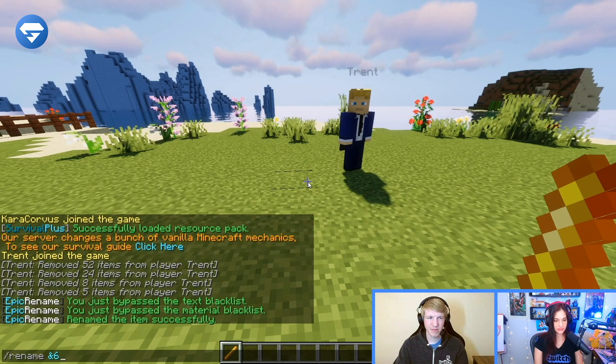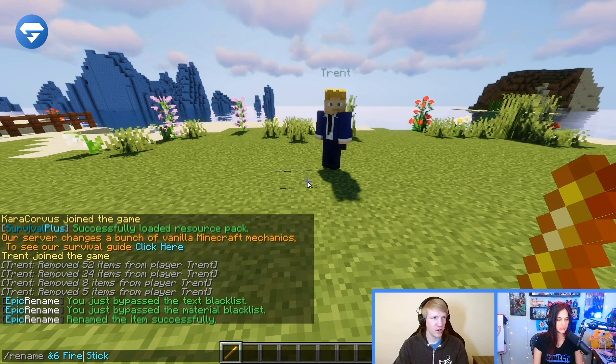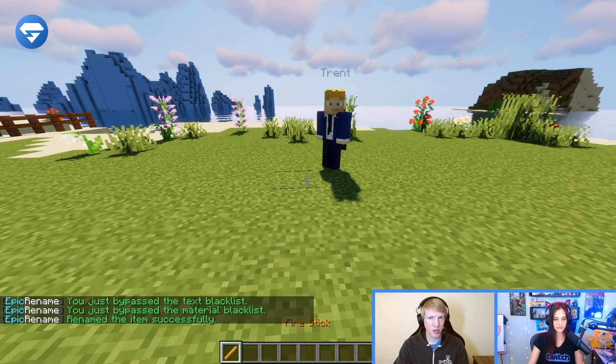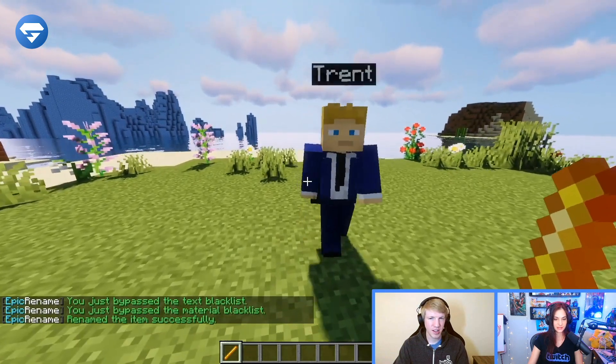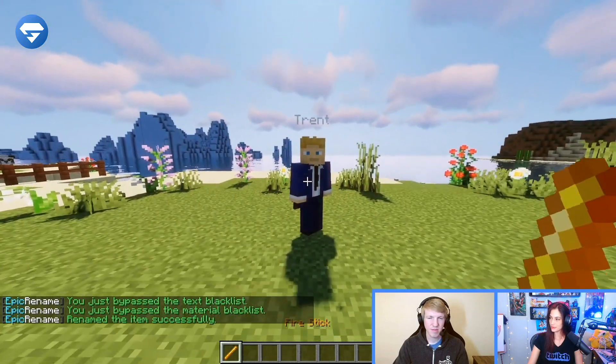And to make it a little more interesting, we're going to make the Fire Stick name a different color. So let's do that real fast. You just do slash rename and then color codes, and now it is orange. Pretty cool.